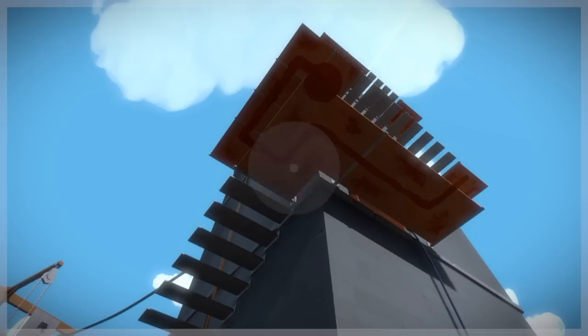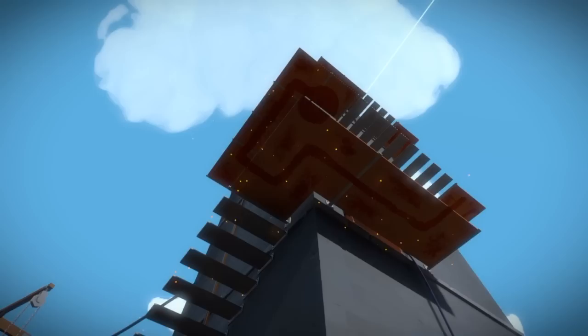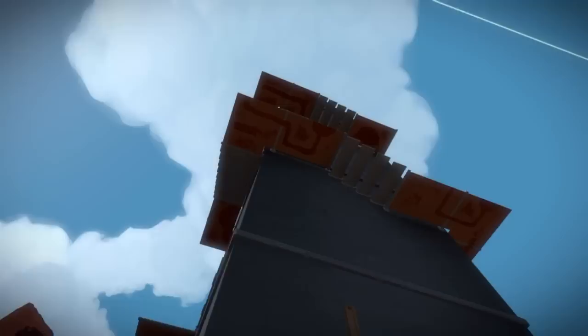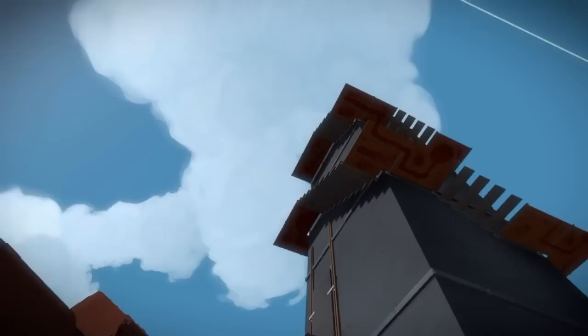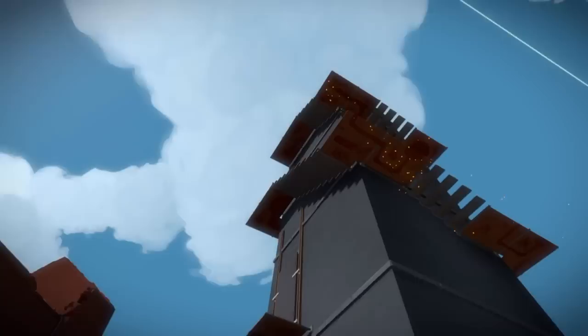Now we're in the town. This is the tallest tower where the town laser is located. And from here, we're going to find a series of puzzles. Now we're just looking up from the ground, and these puzzles are on the bottom of the platforms.